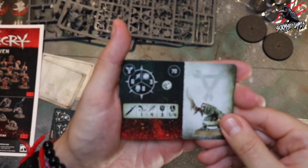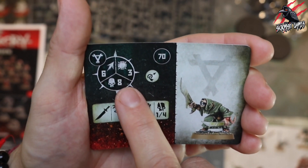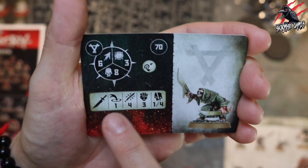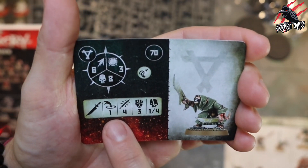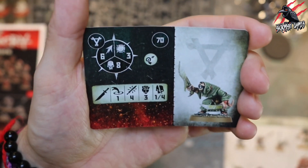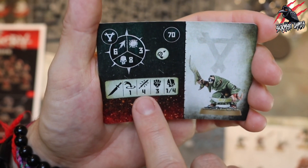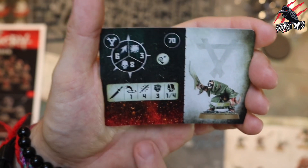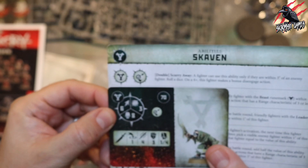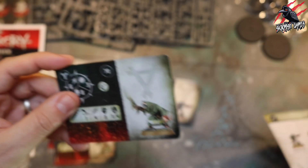Here's our second Plague Monk, also 70 points. He's got movement of six, can take eight damage, toughness three. He's got different weapons with blades - range of one, can make four attacks, strength three, dealing one to four on a crit. Not as strong in damage output but he does get the extra attack and he's got to be in closer. He's also got the double Scurry Away ability.